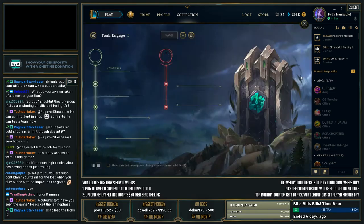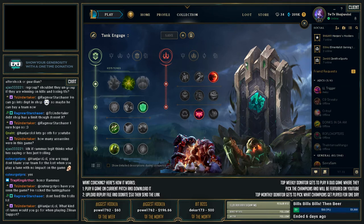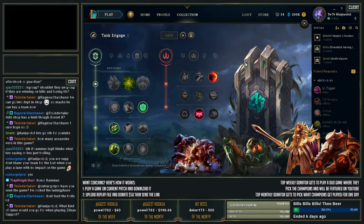The current page I have set up is for tanks. This is going to fall under Braum, Nautilus, Leona, and Alistar. This is what I would be running on these champions right now.